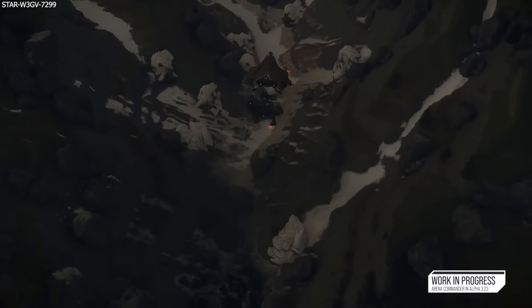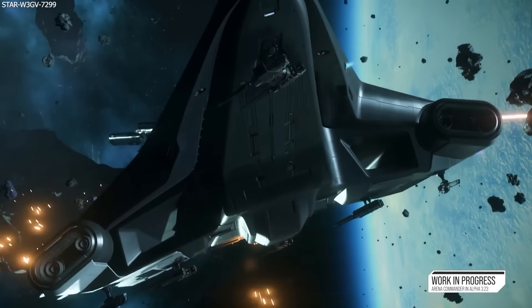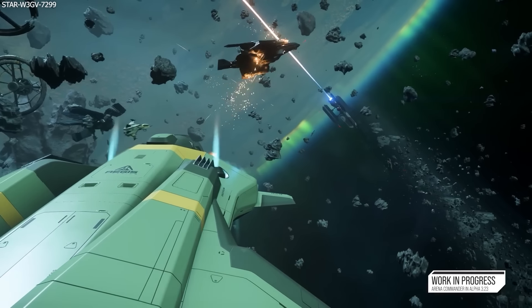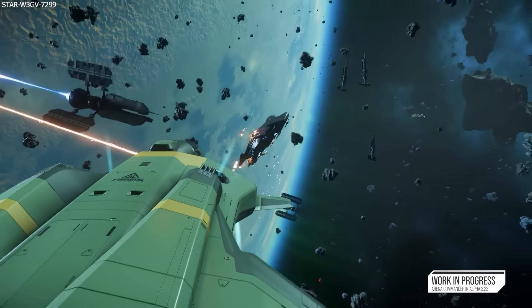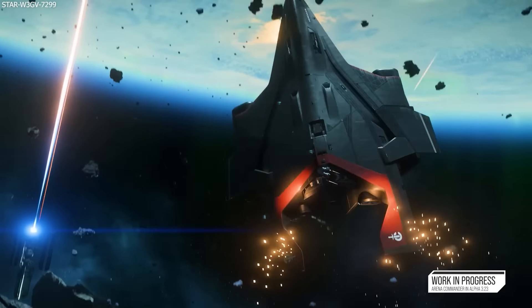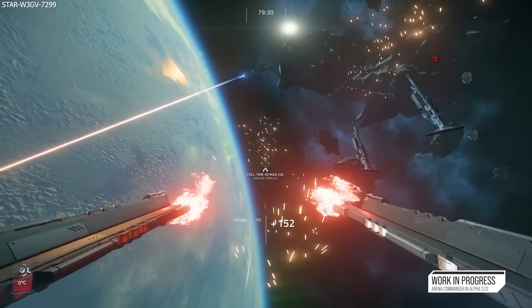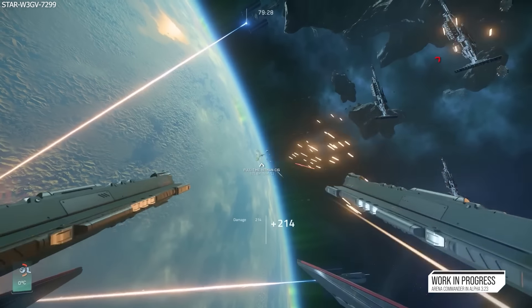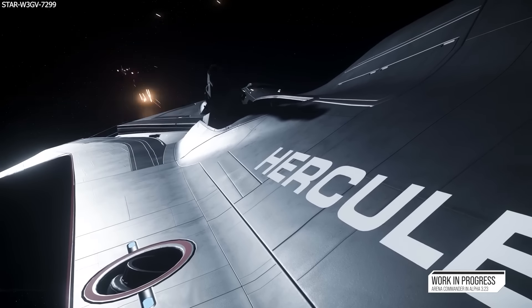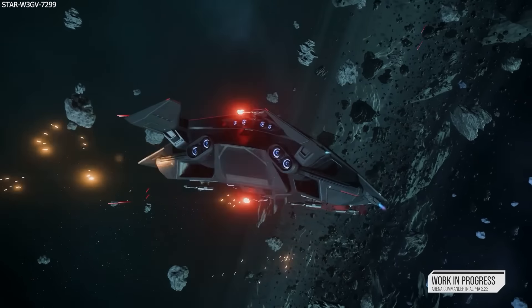The 1v6 mode uses an A2 for one team fighting a group of Gladius ships, so you are basically trying to coordinate your defenses and maintain your ship to keep it flying. In this mode they are looking at different loadouts and weapon sizes to see how these impact things like ballistic versus energy, which also includes a temporary penetration value just for testing. They are also looking at how long it takes multiple attackers to take down a large target to ensure things are balanced.